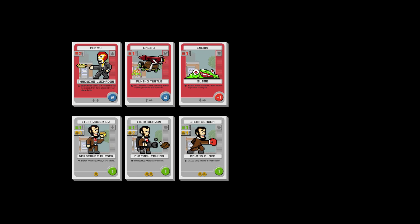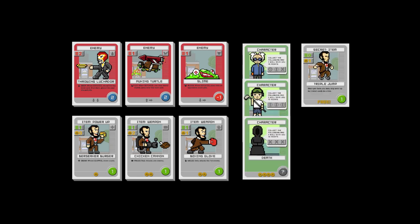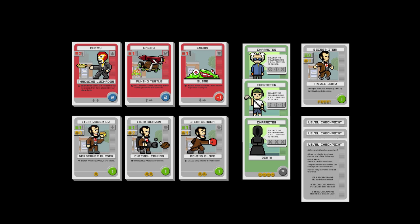To make the level decks, you will take three types of enemies, three types of items, three individual characters, a secret hidden item, and three level checkpoints and shuffle them together to make your level deck. You'll also take a random boss card and a random mini boss card and place them next to the level deck.